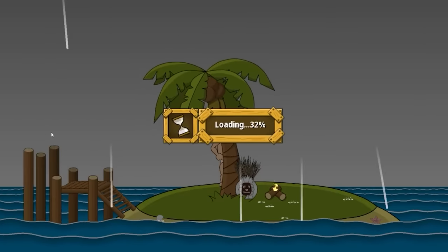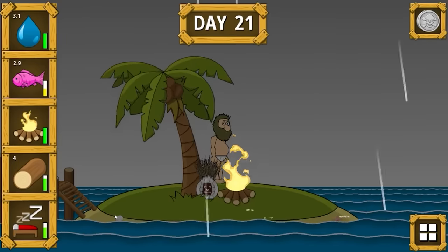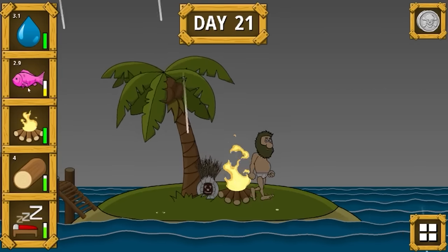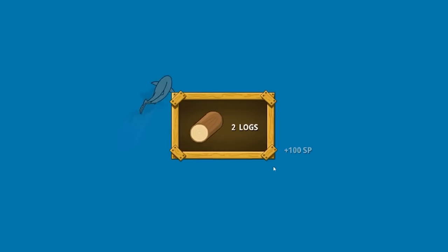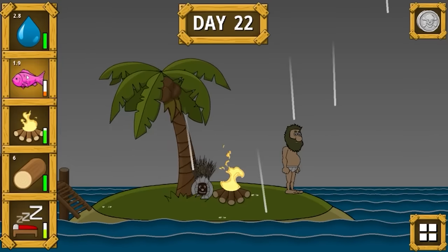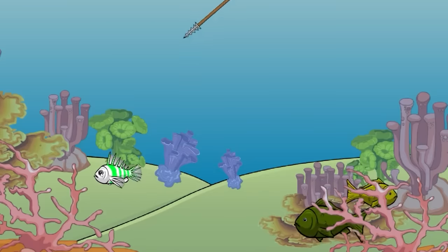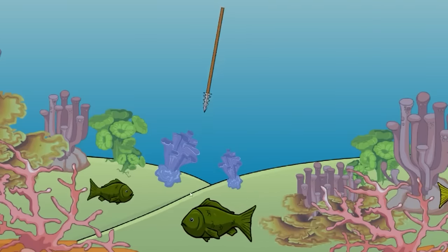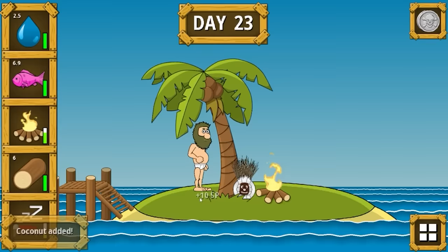Today we definitely need to work on our fire, which shouldn't take more than a few logs — 100%. Day 21, we get a free seashell and starfish. Probably should find some food soon, but we'll chase logs instead. Two logs, one shark, and a dream. Getting hungry again though — 1.9 kilos of fish left. There's a 6 kilo fish though, so food-wise we're in good shape.